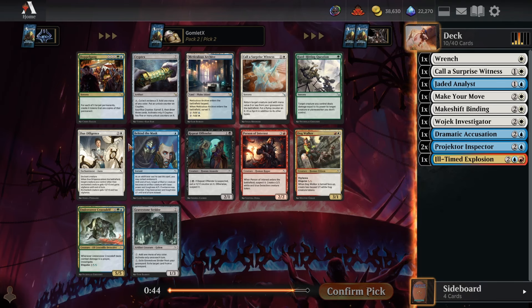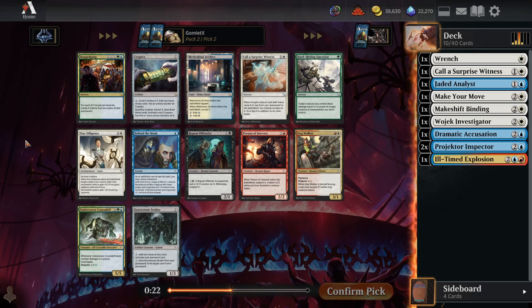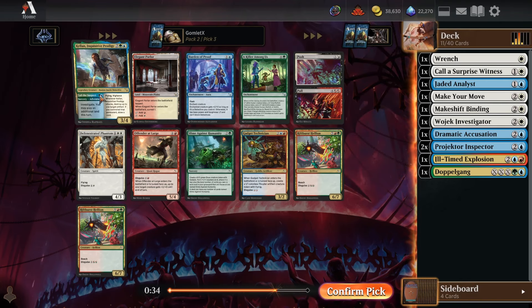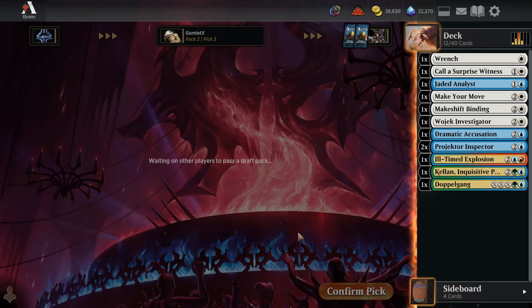Pack two pick two — again nothing good on color. Dog Walkers is fine even if you're not in red, but not really great for blue-white detective stuff. Take a Doppelganger and splash it — it only requires a single green, but you really want to make it to eight mana. We're speculating on another splash because nothing on color has opened up. Then pick three, another green-blue card with Kellen.